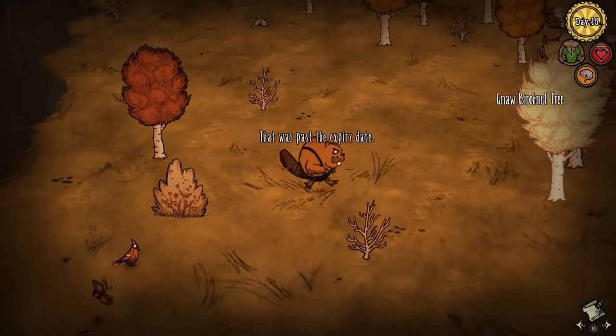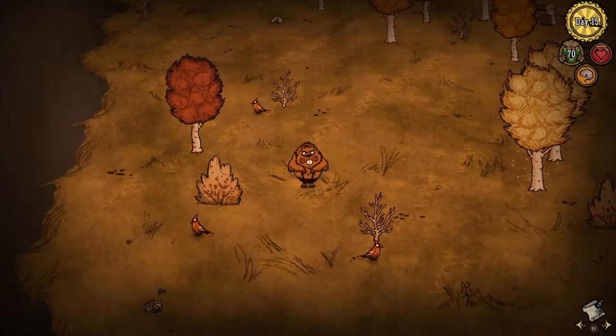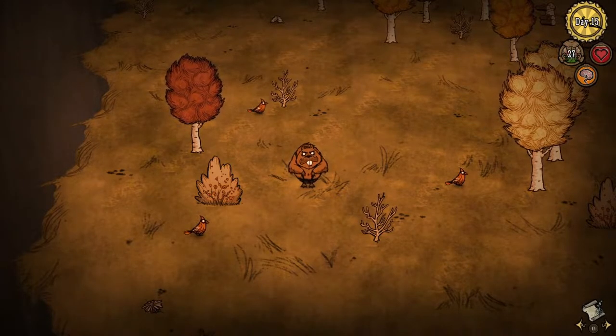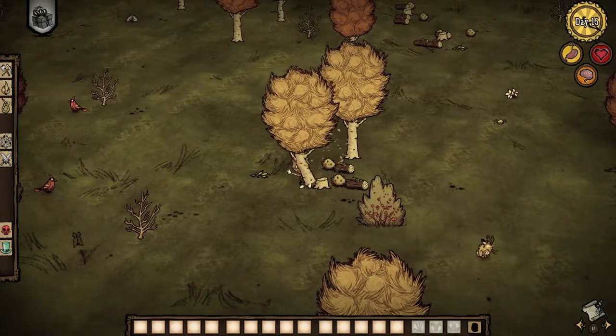Here are the steps to perform. When in one of the were-forms, perform an action or start performing an action, then cancel the action before you complete it. Then, when you're transforming back into Woody, start holding the button that corresponds to that action. And that's it. You have now stored that action and Woody will automatically start performing it, regardless of whether or not he should be able to.